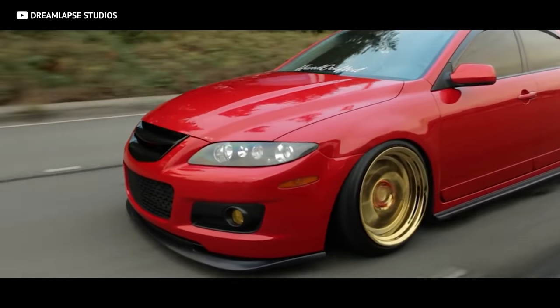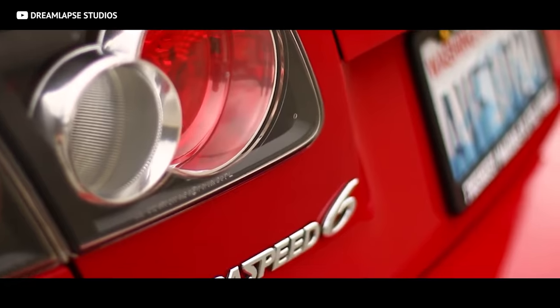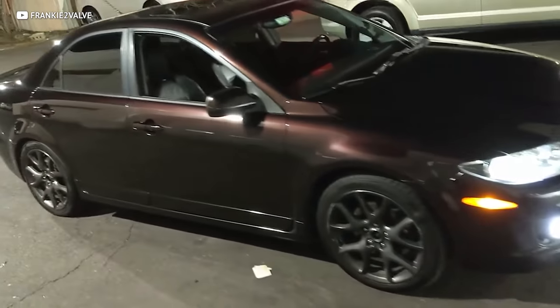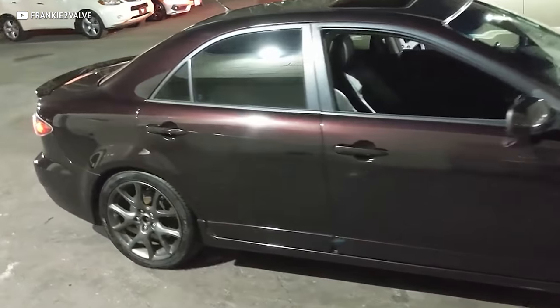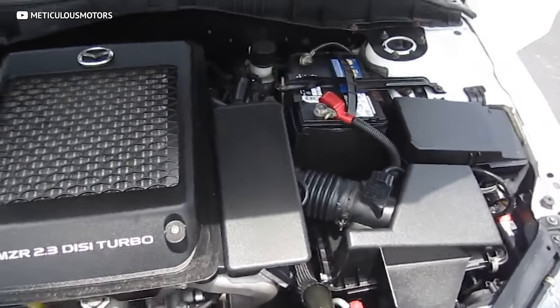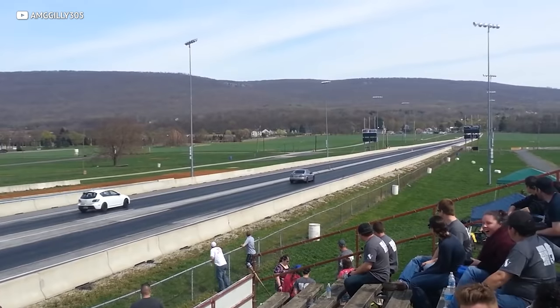Your typical conversation about high-powered street vehicles usually doesn't include the name Mazda. This Japanese automaker is best known for making budget-entry vehicles that are fairly reliable. But there is one member of the Mazda lineup that just can't be overlooked — it comes in a sedan variant. It's called the Mazda Speed 6, and it may not look like much with an average commuter car exterior. But it's got a scary secret under that hood: a 2.3-liter direct-injected turbocharged four-cylinder that spits out 274 horsepower stock, and when that power goes down to the all-wheel drive system, things are going to get interesting.